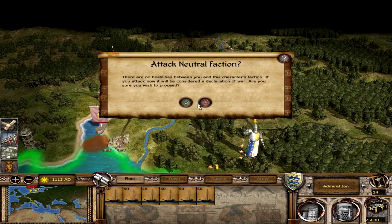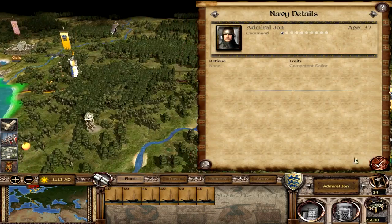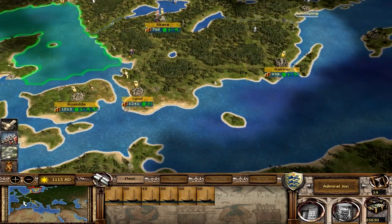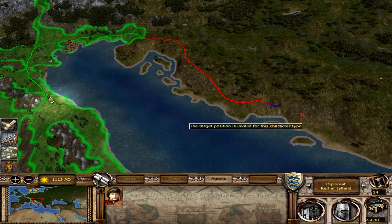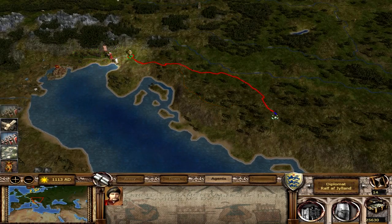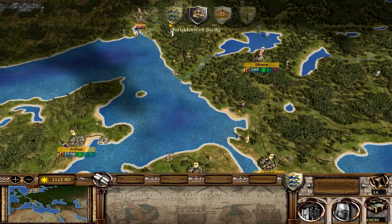We'll go up there and attack them - at least we will sit in here until the next turn when we do attack them. So we'll end the turn. We do have our diplomat moving north. Just keep moving him, and end the turn. See what Norway does.